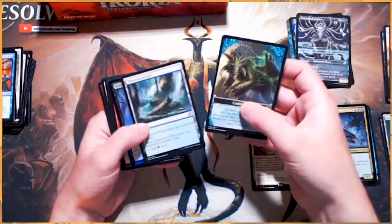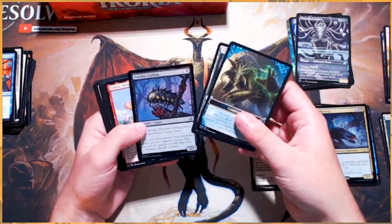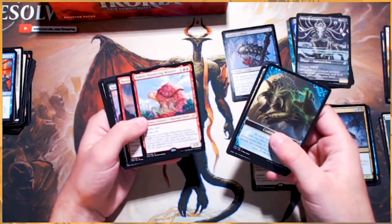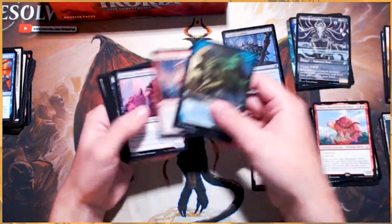Thank you to them. A Foil Durable Coil Bug — very cool. And a Yadaro Wandering Monster — fantastic card, absolutely happy to see that.